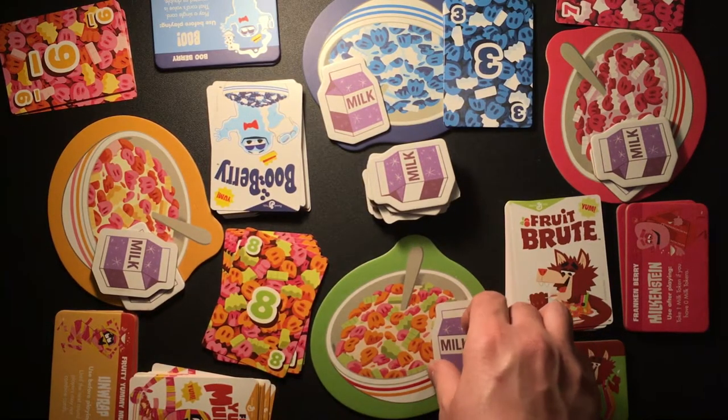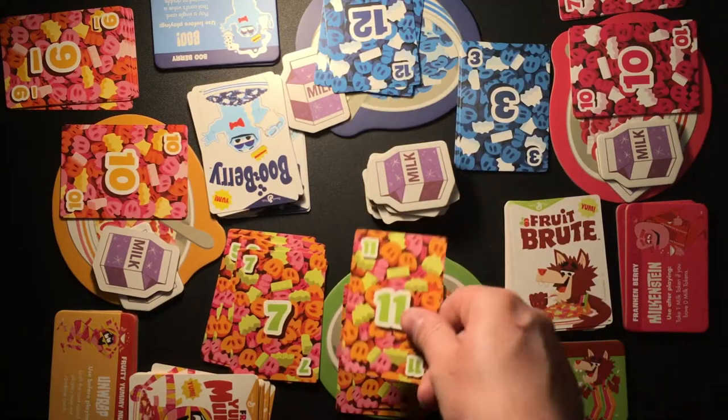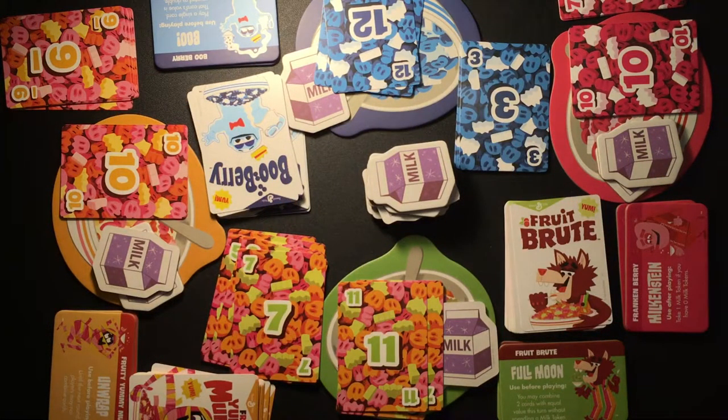The last player left puts their cards from their bowl into their scoring pile — they don't take a milk token. All players keep the cards currently in their hands and don't draw any new cards. The last player left in the last round plays the first card in the new round. Rounds continue until a player plays the last card in their hand, which ends the hand.